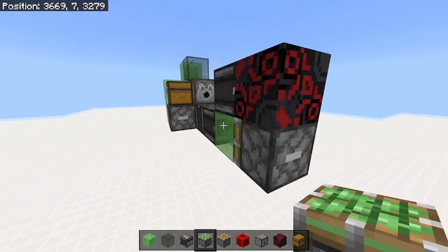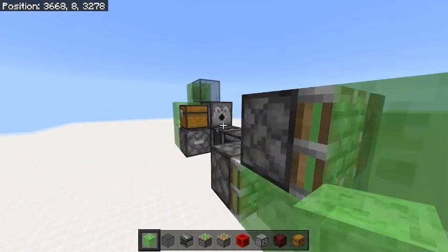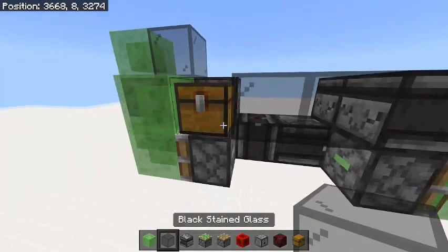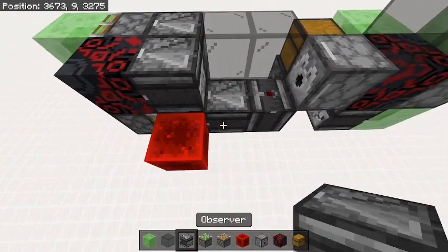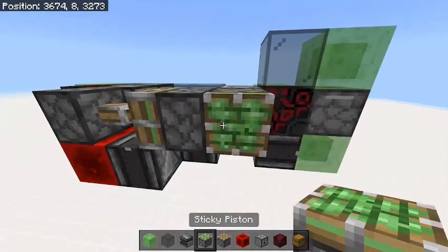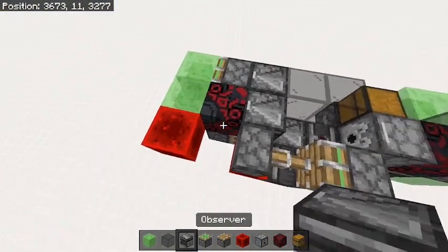Then come to the side of this slime block right here and place one sticky piston facing backwards with a slime block on it, then another sticky piston with another slime block. With this sticky piston, place an observer facing into it, then two glass blocks behind that, and two glass blocks on the bottom. Then come back around to this side and place one redstone block and one observer. On the redstone block facing forward, place a piston, and then a sticky piston facing into that. Then come back to this sticky piston, place one slime block, then do a redstone block and an observer again.